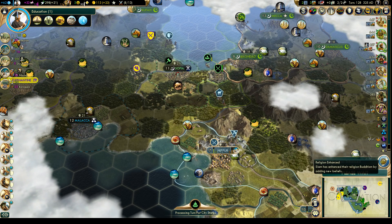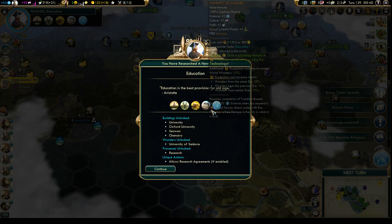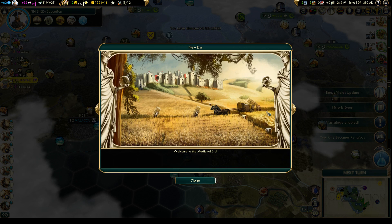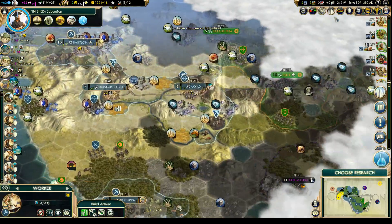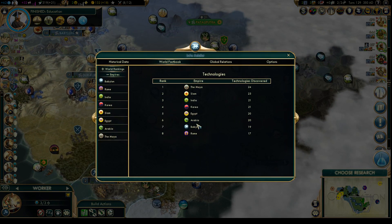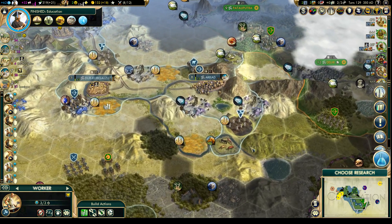We're doing pretty good with the science so far, though I still think we're kind of far back. Last time we checked we were in eighth place. There's Education and we are in the medieval era now. How are we doing science-wise? We have 19 out of 24 — that's reasonable. I think we should catch up once we get a spy in the renaissance.